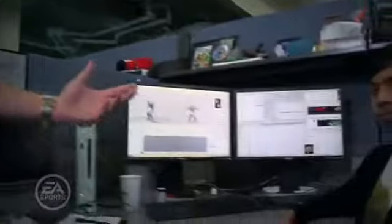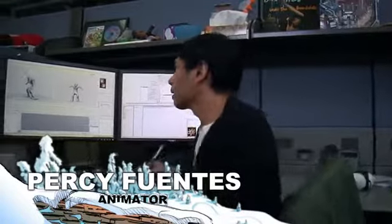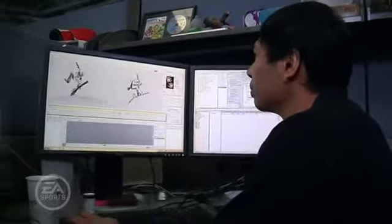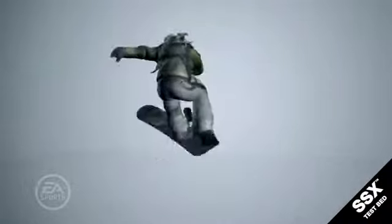So one of the things we thought we could do is actually just show you some of the tricks that we're working on. So I'm sitting at the desk of Percy Fuentes. Percy is working on some of the tricks that go in the game. Why don't you show us what you're doing, Percy? This one is a one-foot trick coming from a melon grab. So he takes off his back foot, spins it around, and back on.